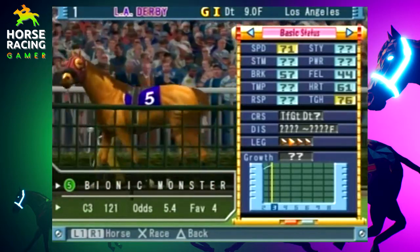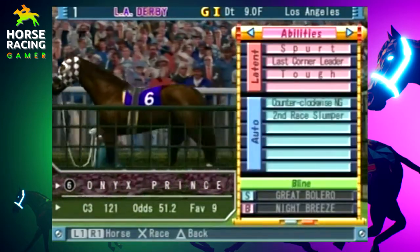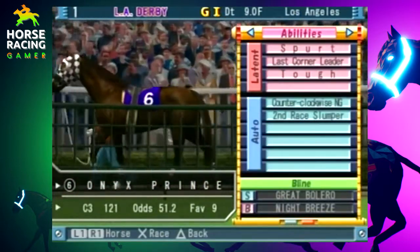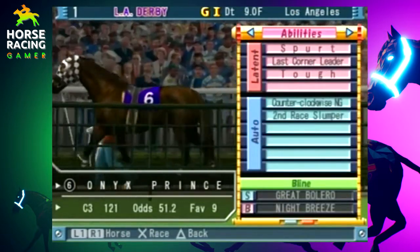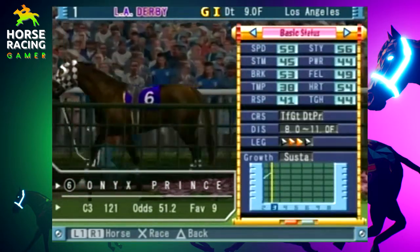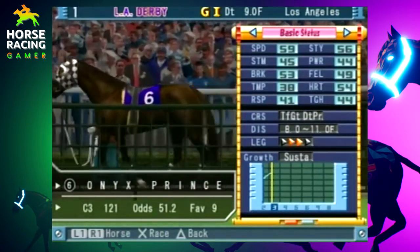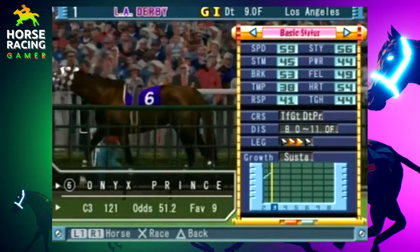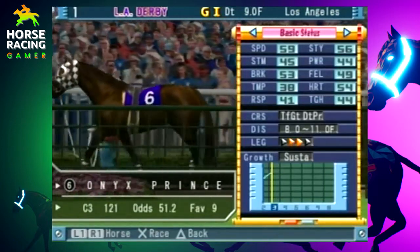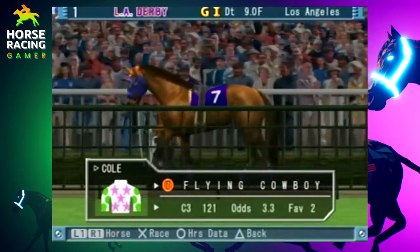The six horse, Onyx Prince — he comes from Great Bolero and Night Breeze, their son. He has great abilities: spurt last corner, leader, and toughness — all fantastic abilities to have. His stats aren't great; he has a sustained growth type. We retired Onyx Prince — I think he won maybe a grade one or two, nothing special. He doesn't look like he has much of a chance today; he's the ninth favorite.